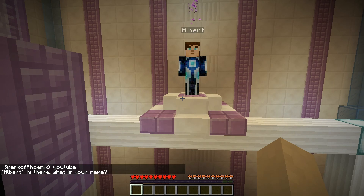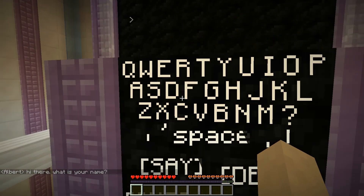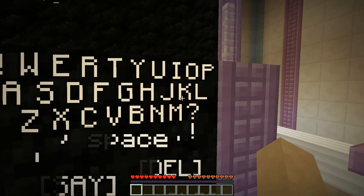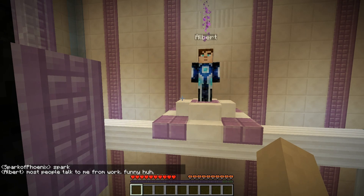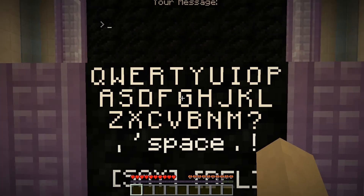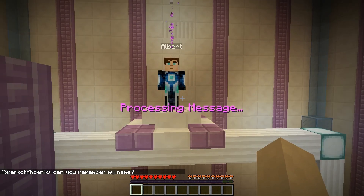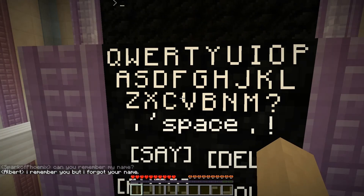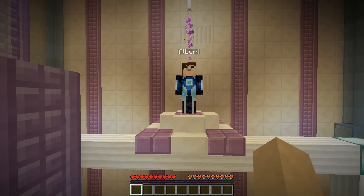Then he says 'hi there, what is your name?' — so now he is asking me. My name is Spark — I'll just say Spark, it's shorter. He responds 'most people talk to me from work, funny huh?' Has he really learned my name? I ask him 'can you remember my name?' and he says 'I remember you but I forgot your name.' He got the remember part, but I just said my name and he forgot it in the next sentence.